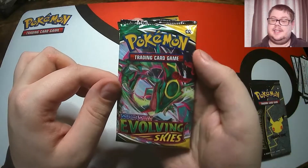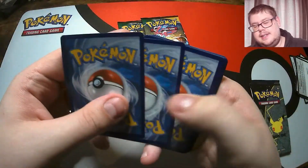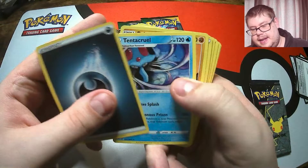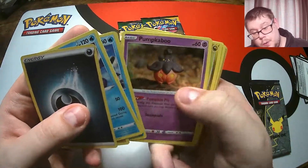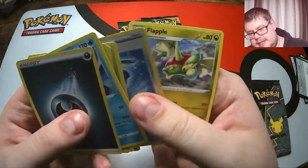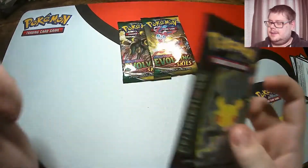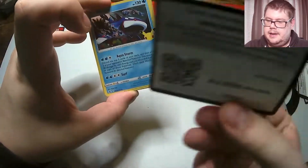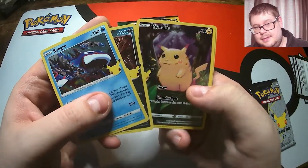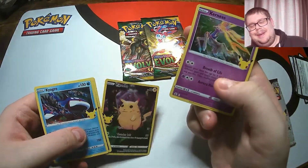Next Evolving Skies. Let's see if we can get something good. We're looking for a holo or better, otherwise we're in the Celebrations pack again. A Tentacool, a Luvdisc again, a Bouffalant Reverse, and a Non-Holographic Flapple. Back to Celebrations then. Here we go, let's see if there's something good in here. We didn't get a holo in the Evolving Skies pack. Yveltal. Another Pikachu - Pikachu!